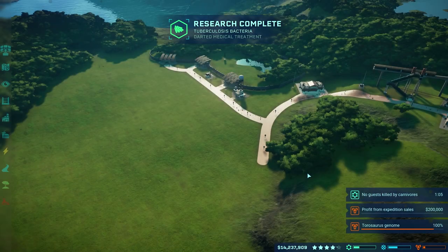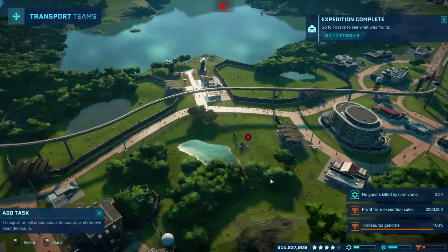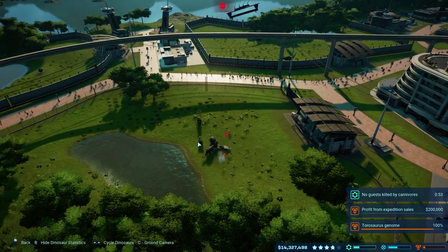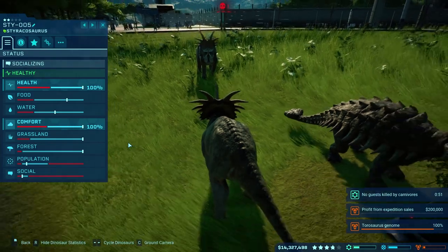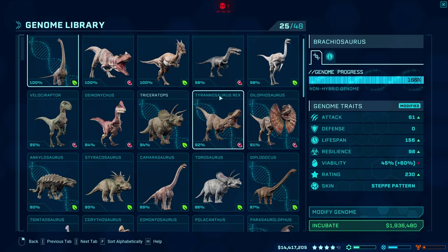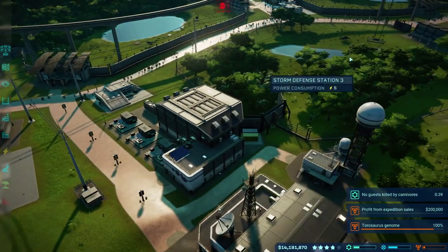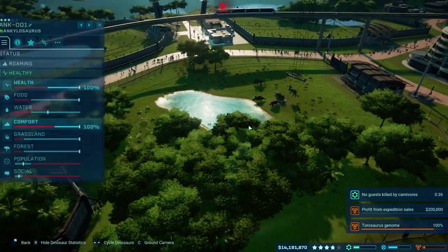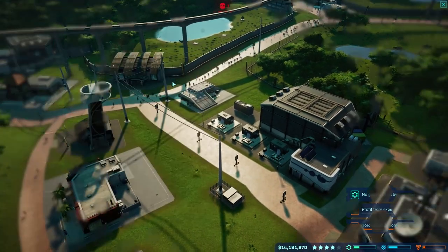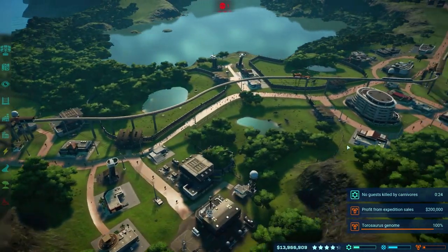Let's go ahead and release this ankylosaurus — he is supposed to go into this pen right here, directly into it. Strong, armored, and with a tail it can wield like a massive club — even in the Cretaceous period, sometimes a blunt object could be more effective than a sharp one. We have a lot of space and stuff — there's all sorts of new stuff, that's pretty cool. Let's extract all these — we're basically just looking for fossils right now. Let's make a few more steracosauruses — let's do two more. And then I'm thinking let's make a big T-Rex pen.